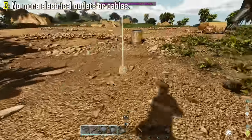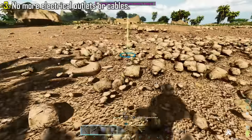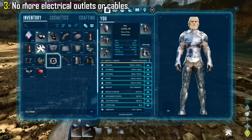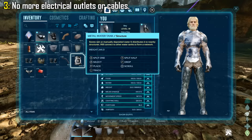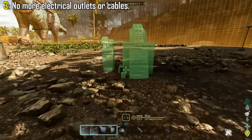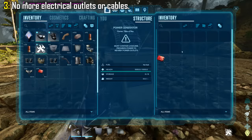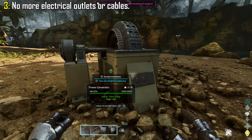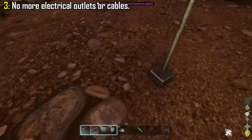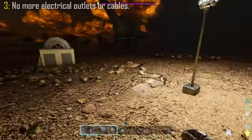The way electricity works in Ark Survival Ascended has completely changed from ASE. Electrical outlets and cables are completely gone. All you need to power your electrical appliances is a power generator. Once equipped and ready to place, a range radius will be visible on screen, indicating the power range of the generator. Anything placed inside the radius will be automatically powered. Once placed down, all you need is gasoline to run it. Once turned on, everything in the radius will be powered — no need for any outlets, no need for any ugly looking cables. Personally, I'm loving this change.